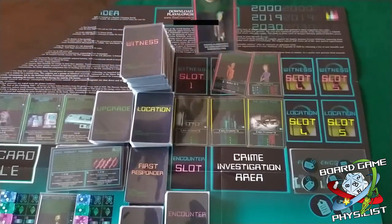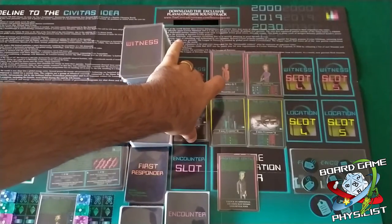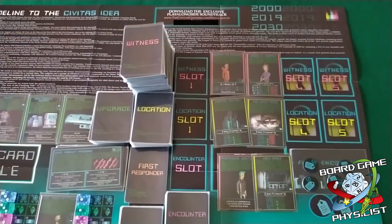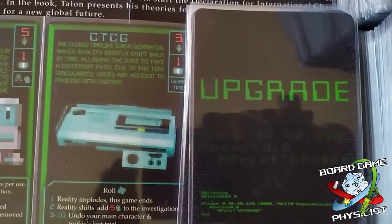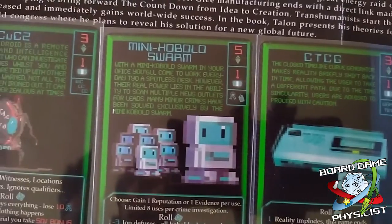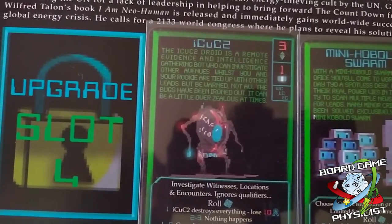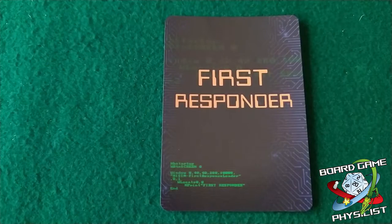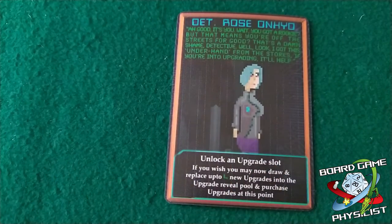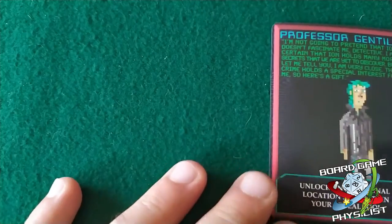We now begin the game by drawing the cards required by the crime card into our investigation timeline. Among those there will be a first responder card and some witnesses and locations. Some crimes may require further setup specified on the crime card itself. While not looking at the first responder card, we now face the upgrade phase, during which we can buy upgrades if we can afford them. Note that some may require the use of ion charges.